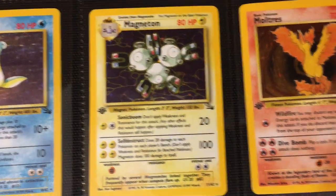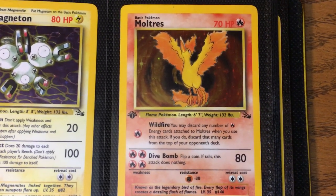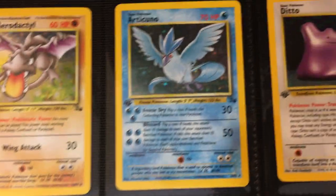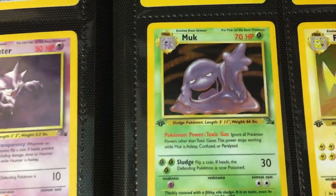Then you have the second release of Magneton. And then Moltres — the first appearance of Moltres in the set. Pretty solid. I really like how they're well-centered. You have the well-centered Legendary Birds — I think Professor Oak would definitely give you bonus points in Pokémon Snap for those photos.